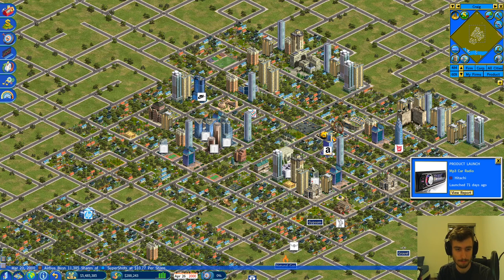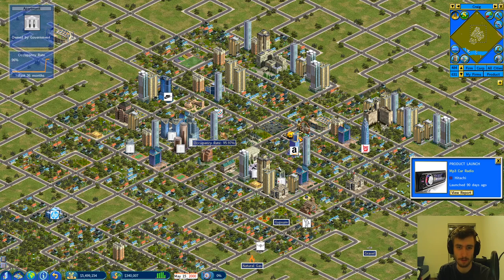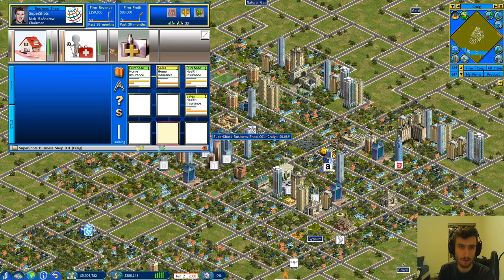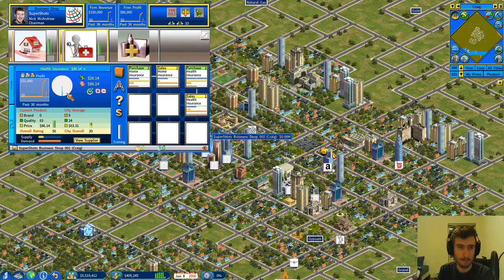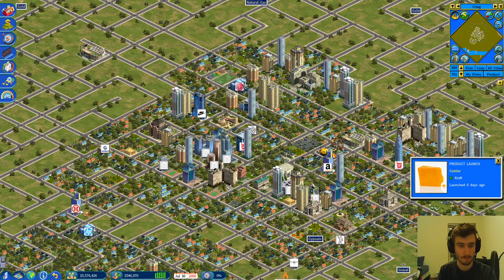We're building up cash, making decent money on this one little shop. The demand seems to be very nice — full demand for both insurance products. Our overall rating is about 40 points higher than competitors, which is good. I think that's a fine first maneuver.